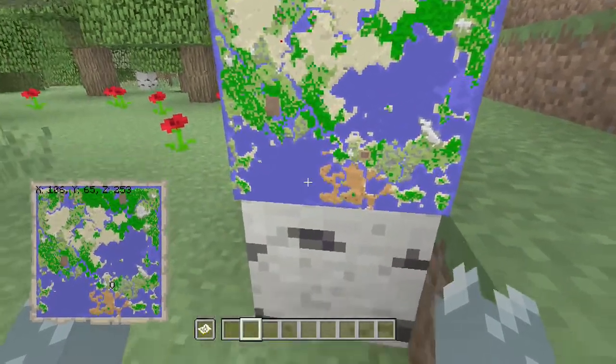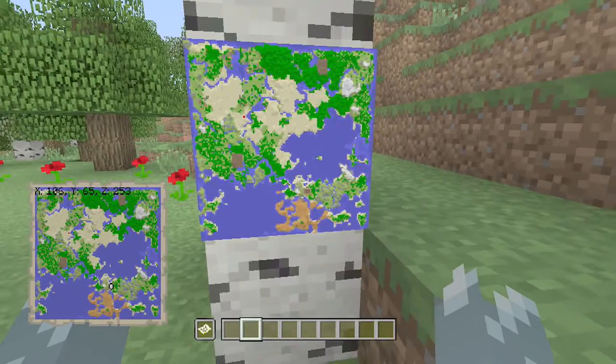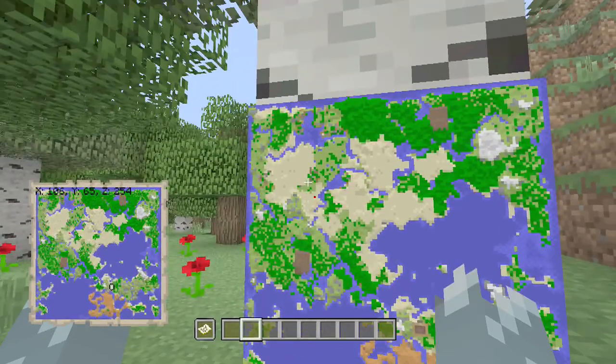At spawn we have a mesa biome, so you can get all that hardened clay which people are so keen to find. It's a decent size and the gold levels are obviously very high in this area. If we head over this direction you will see a woodland mansion.